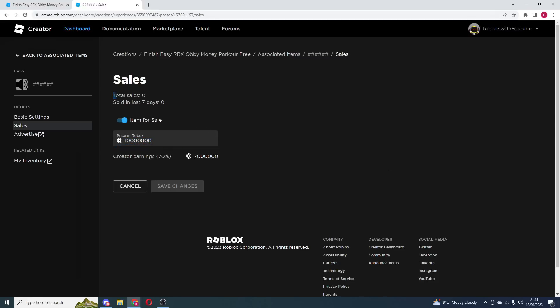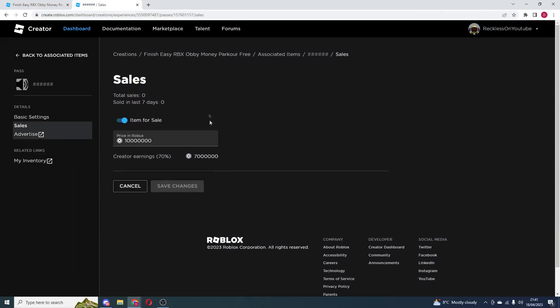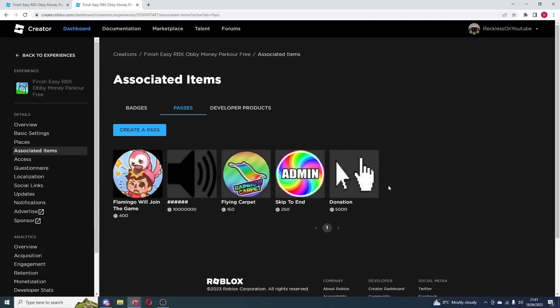I put it at a pretty reasonable amount and surprisingly nobody's actually bought this — I don't know why, it's pretty cheap. But yeah, I'm not too sure why people don't want to buy it. Once you've set your price, you simply press Save Changes. Once you do that, you have now made a Game Pass on Roblox.